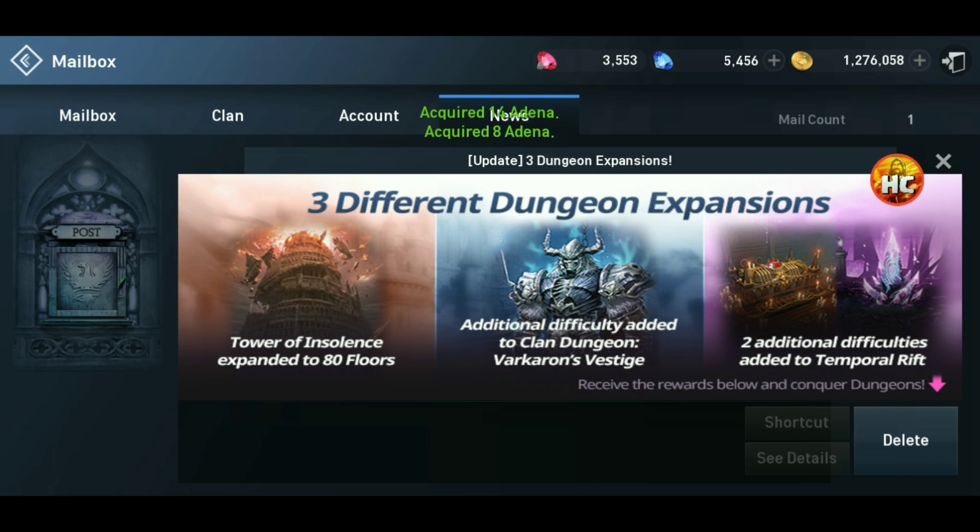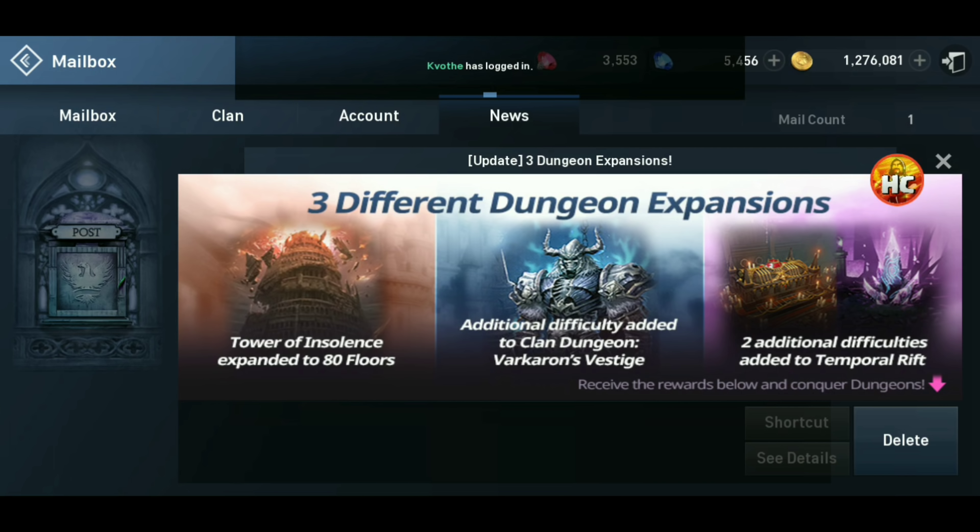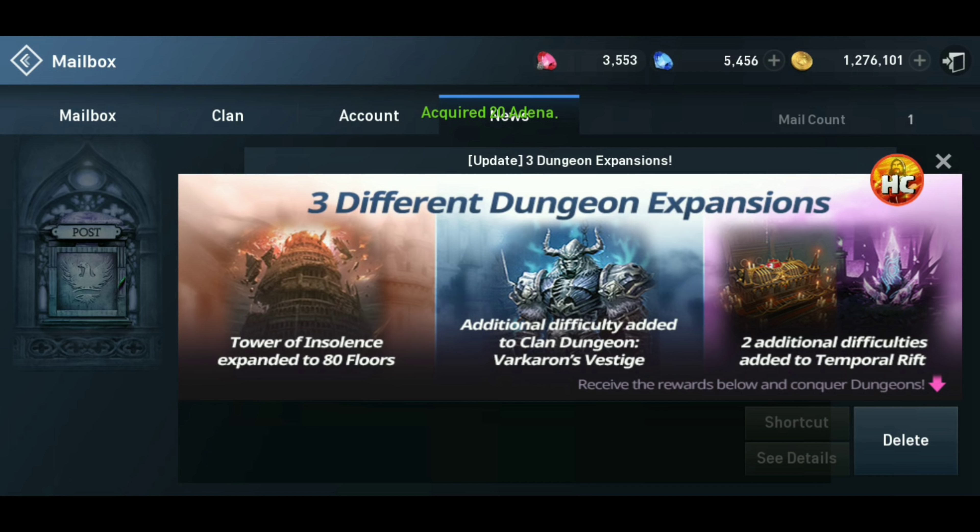What's up guys, Halo Clash back here with a Lineage 2 Revolution video. Morning of the patch, let's check out what's going on. Big things you see are expansions on the Tower of Insolence, the Vark Clan Dungeon, as well as the Rifts and Elite Dungeons. So let's take a look — make sure you go into your inbox and collect the free soul shots.